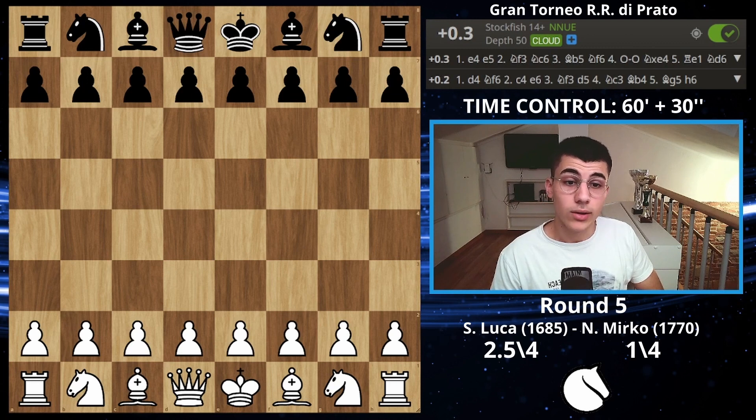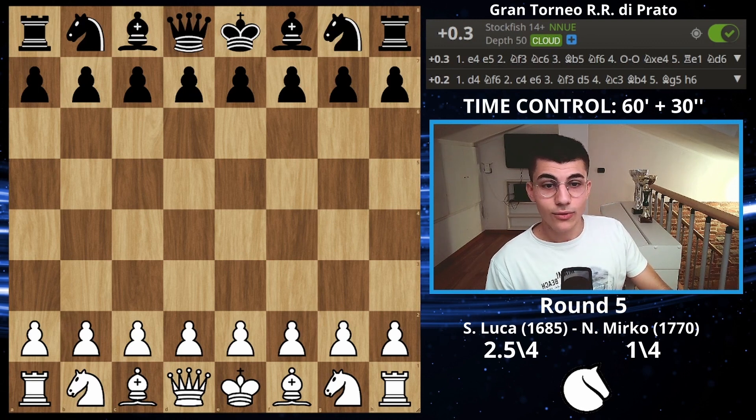This was the last round and I won, finishing the tournament with 3.5 out of 5, which is pretty good. I finished second — first place was my friend who beat me; he beat three people and drew two, scoring 4 out of 5. Great tournament, kudos to him. I gained around 25-30 rating points, passed 1700 FIDE, and I'm now at 1720. Hopefully I'll reach 2000 FIDE soon — see you in the next video.